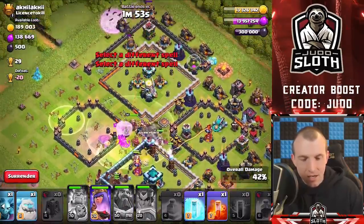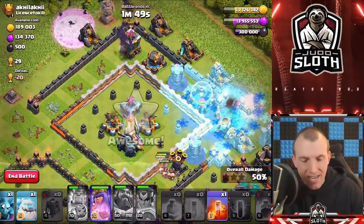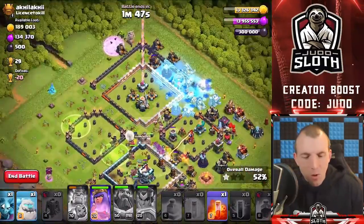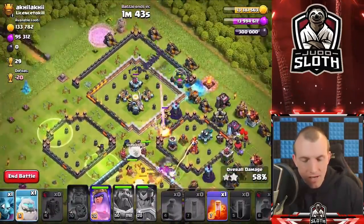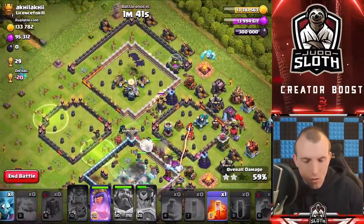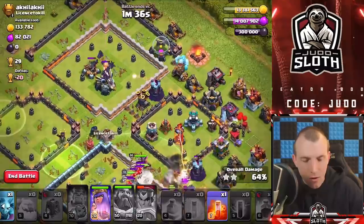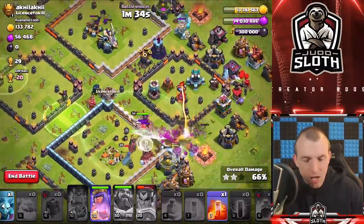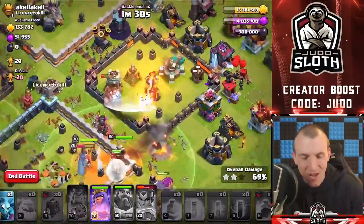Hog Riders getting shredded. Is the Ice Golem going out of range of the Wizard Tower? It did — but it got it anyway. We wasted a freeze spell there, but we got the Wizard Tower down — that's nice. Let's get the Ice Golem in — we need to get this other Wizard Tower. I might have put it in a little bit too late. Town Hall has gone down. It switched, but it got most of the bats. This is not going well.